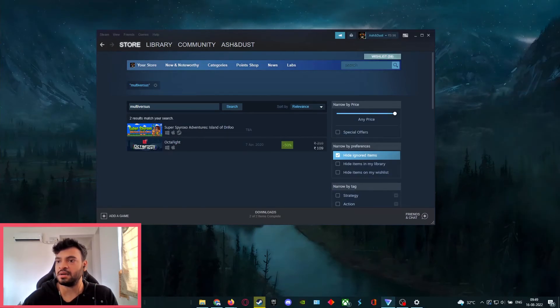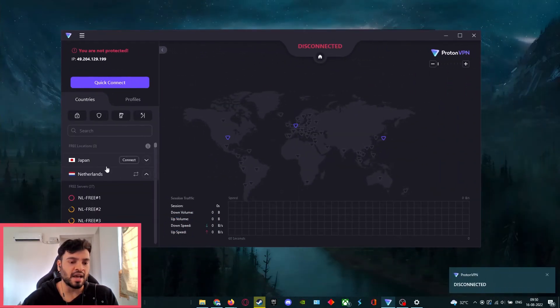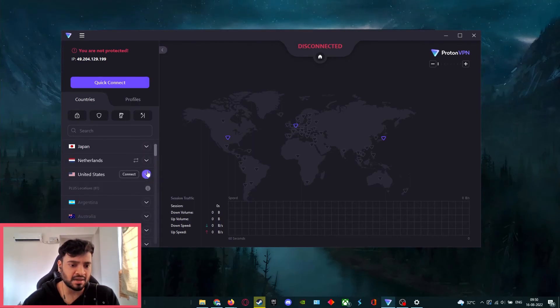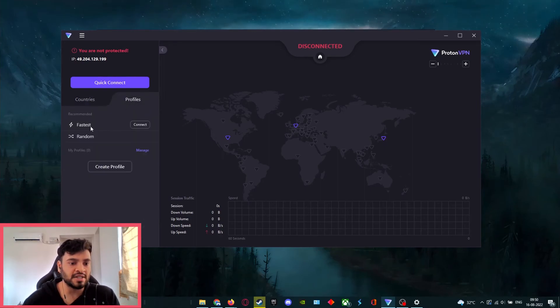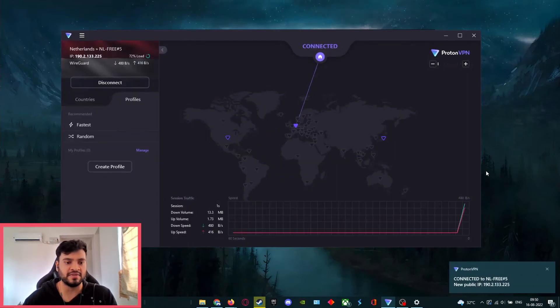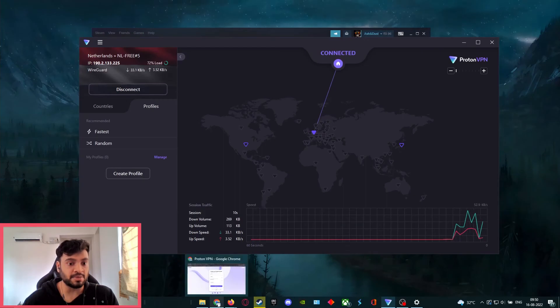Once you've installed ProtonVPN, open it and it's going to look something like this. You should have a number of three regions you can connect to as part of the free plan. You can manually pick one, but ideally you want as low a ping as possible, so go to Profiles and hit 'Fastest Connect.' ProtonVPN will automatically analyze the fastest server available and connect to it — right now I'm connected to Netherlands.